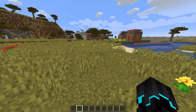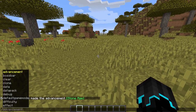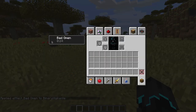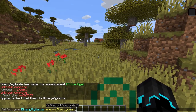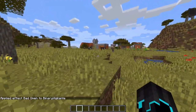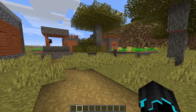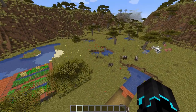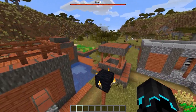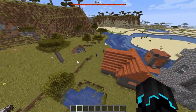So let us go away from the village for a moment. I'll give myself the Bad Omen effect — just 100 seconds of it. I'm entering the village now. Something happened — the effect is now gone. And we got a raid! The villagers are running inside quickly. We got a raid over here.